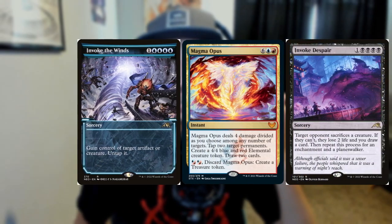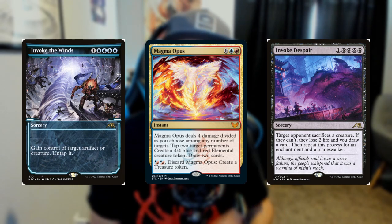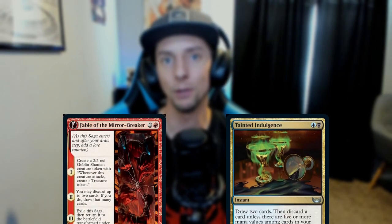Things like Invoke Despair, Invoke the Winds, and Magma Opus — a ton of really big game-ending spells — will be in our graveyard. We'll get them there with things like Tainted Indulgence and Fable of the Mirror Breaker.